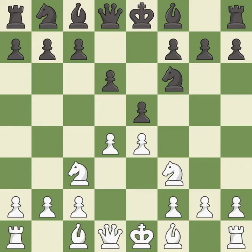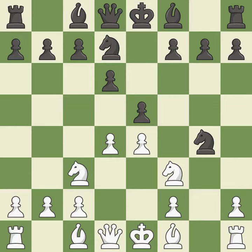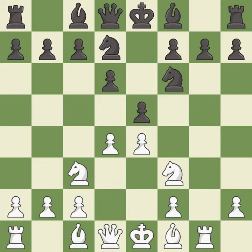This creates a threat to win a pawn. Nbd7 develops the knight toward the center and supports the knight on f6 and the pawn on e5. That was a free pawn. This activates a piece and simultaneously wins time by attacking an opposing knight. This move puts the knight on a safer square. This develops a bishop off its starting square, getting it into the action. This threatens to pin a knight to the king. It is the last book move.